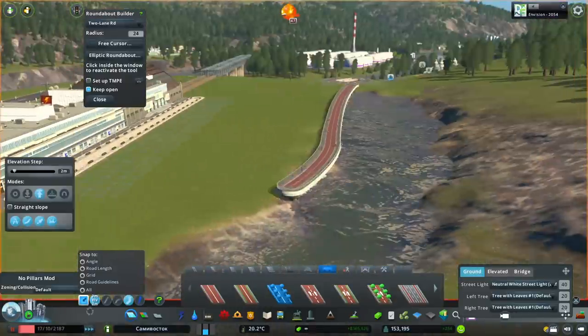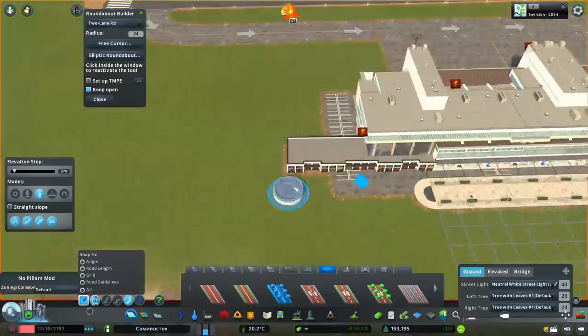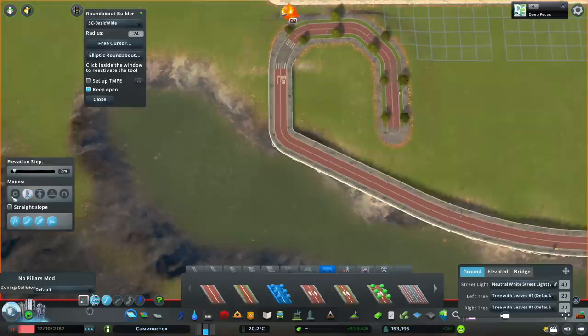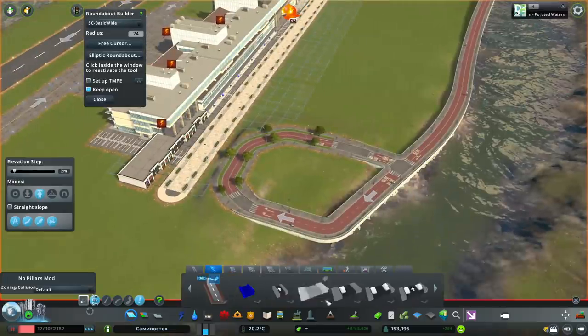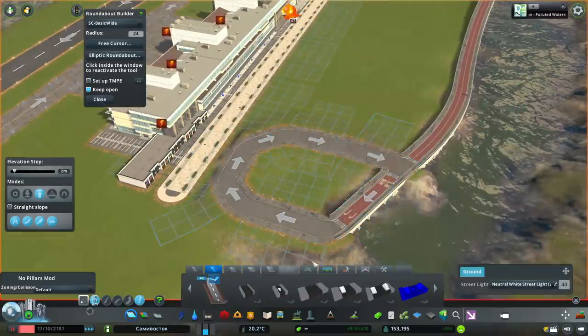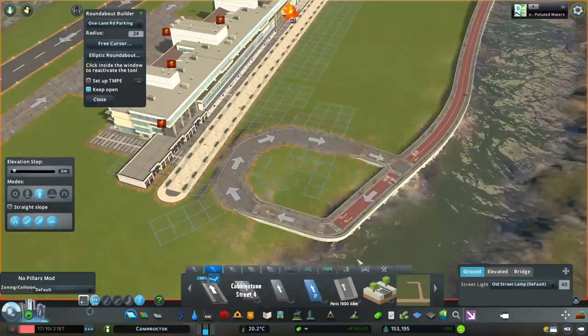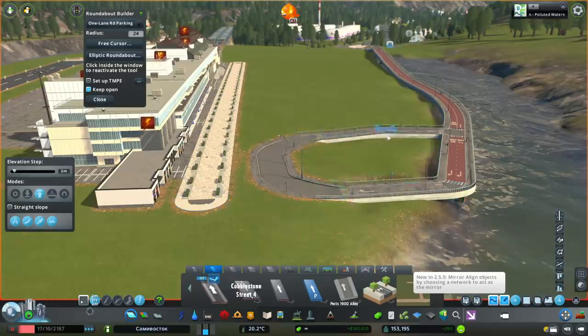We're going to put the bus line at the back. I didn't want it to go right in between everything — I wanted it to bypass all the parking and not interfere with the pedestrian areas. So you'll notice all of the pedestrians don't have to cross the bus line, and neither do the other cars. I wanted to keep them separate.